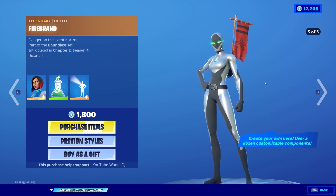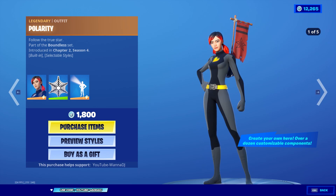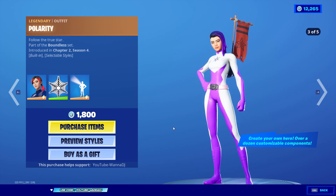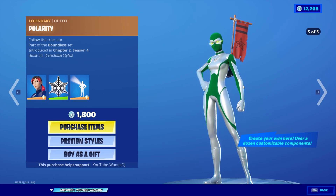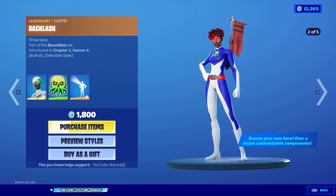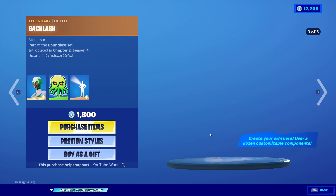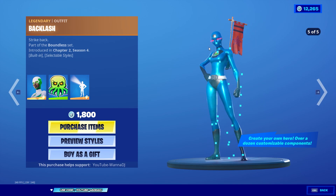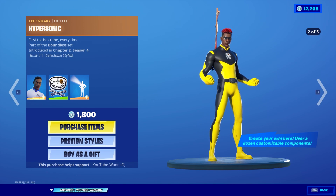If you're not sure how you want to customize your skin, you could copy one of these preset styles. Here we have the legendary outfit Polarity, Follow the True Star, part of the Boundless set — looking pretty nice. Finally for the female skins, we have the legendary outfit Backlash, Strike Back, which has different hairstyle options. Not bad at all.